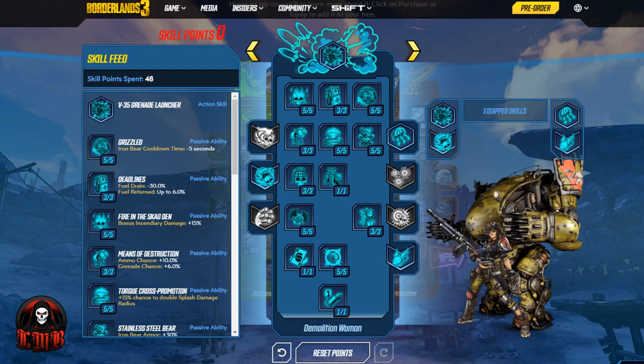This time around guys, we're going to be rocking with Moze and her Explosions build. This one is all about things that go boom. If you'd like to see the fireworks from grenades, nukes, and rocket launchers, this is going to be the build for you.